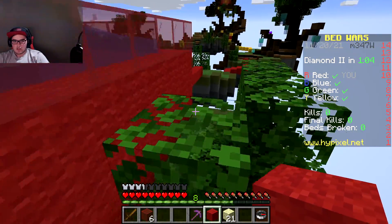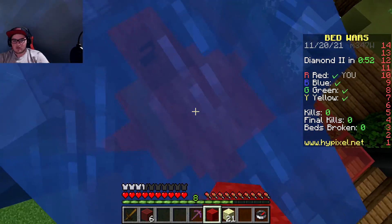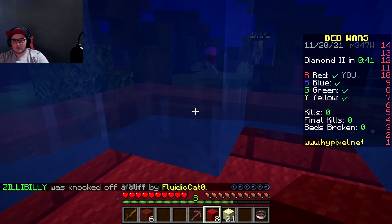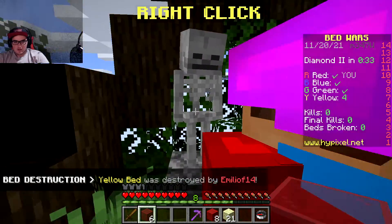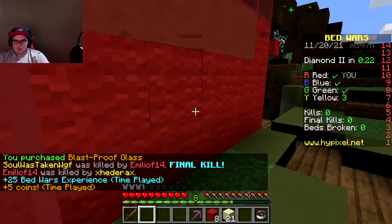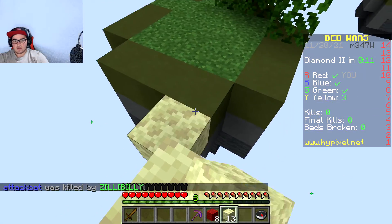I want to actually break the thing so someone can't just remove the source block. Let's break this stuff right here — I don't want someone to just be able to remove the source block. Our guy was able to break their bed, nice. Let's get a little more glass to protect it from the side. I'm gonna build a little endstone bridge over to this diamond island — might as well. I think we're pretty good as far as bed defense goes.